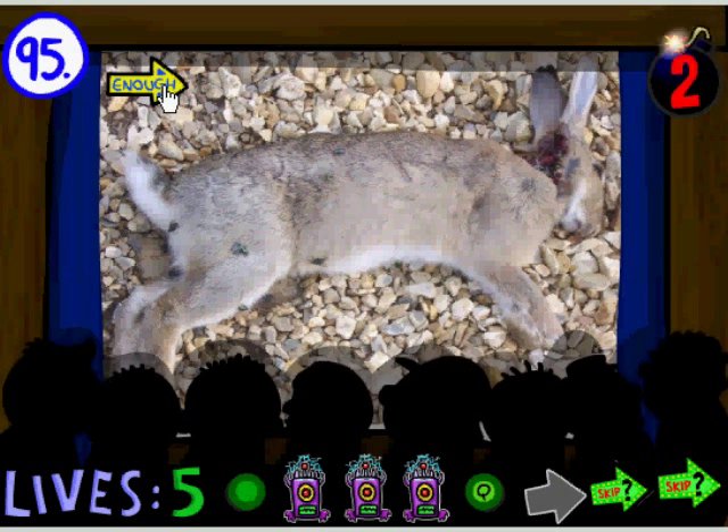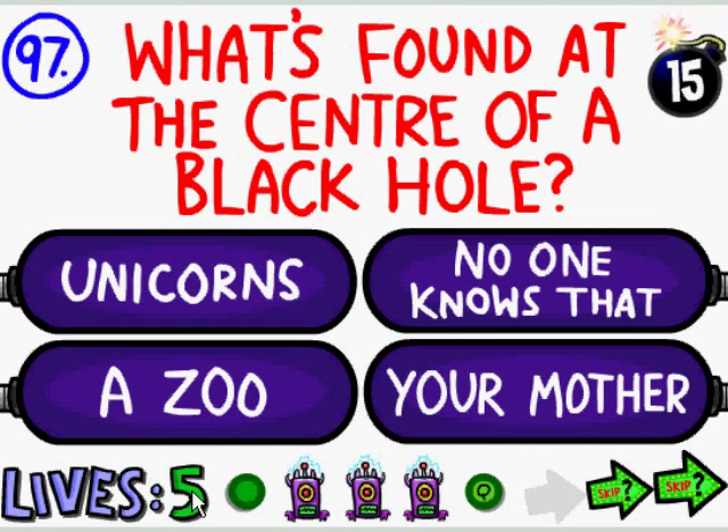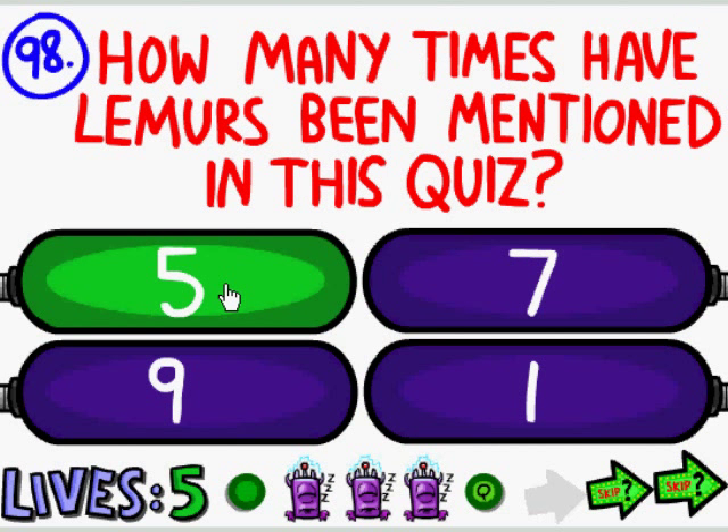And then this one, you can click enough so you don't have to watch the dead rabbit anymore. Smallest is your lives: five. What is found at the center of a black hole? K — center, K. Lemurs have been mentioned five times, apparently.